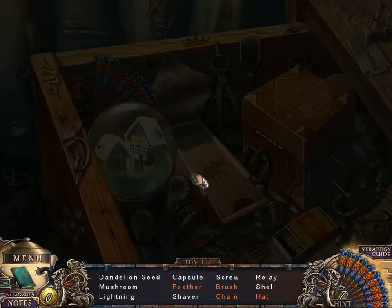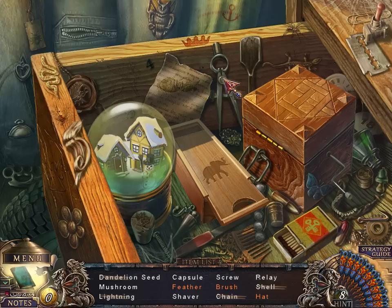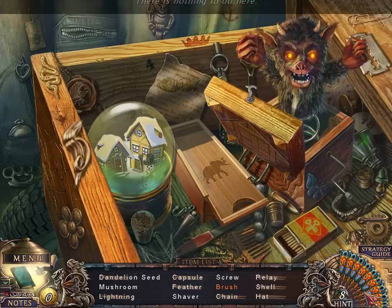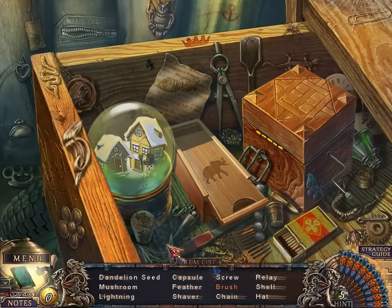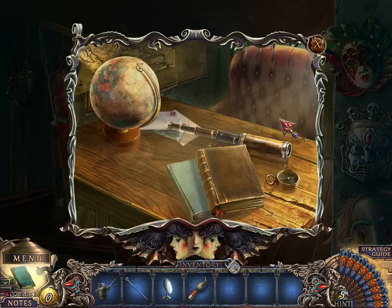Bad news though, we have a hidden objects challenge, and I am not good at hidden objects challenges. I'm looking for things — I don't know what any of these things are. I can open up this, which gives us a hat and a feather. That's a capsule. I'm just going to use hints for everything else. That was the mushroom. That is a shaver. And that tiny thing is a screw. I also need a brush — brush right over here. Well, that was not as awful as it could have been.